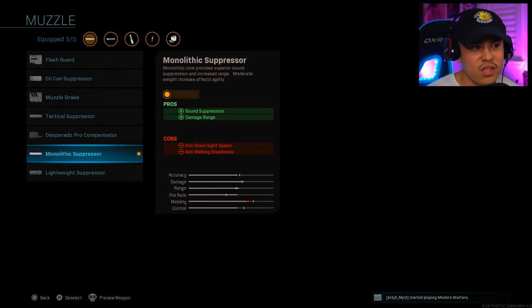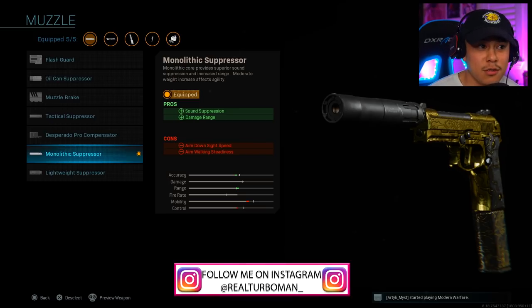For my muzzle, I'm using the Monolithic Suppressor. This is going to give us sound suppression as well as damage range. I do want to stay completely stealthy as much as we possibly can.